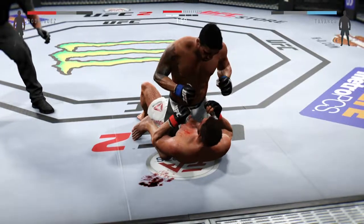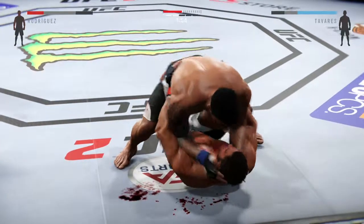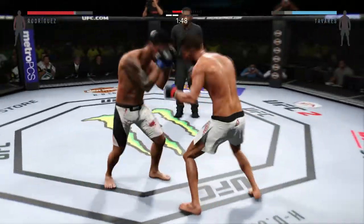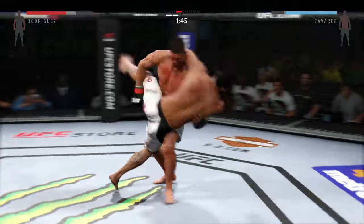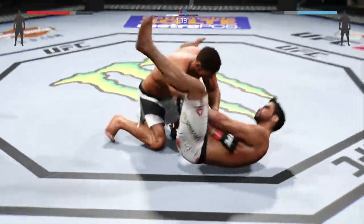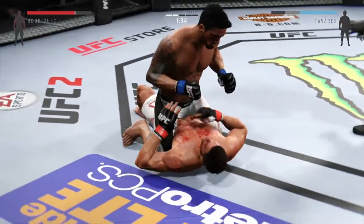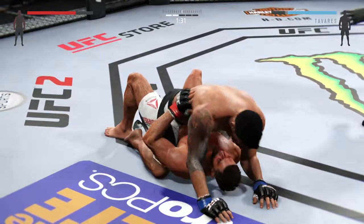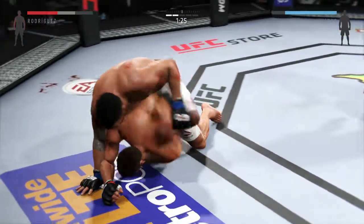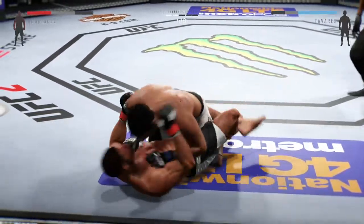He postures into place. Under two minutes on the clock. That cut on his face is nasty and it's really starting to bleed. Looking for a takedown — trying to grab the leg, and he does. Rodriguez gets the single. What a great sweep, good timing. Now he's in half guard. Excellent posture. Joey's got his back now.